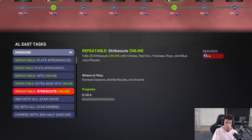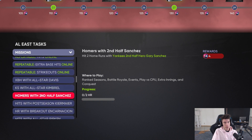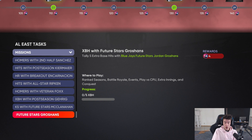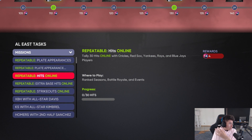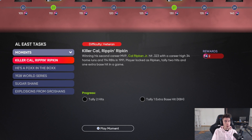Way better than having innings as the mission. You have hits online with players from that team, extra base hits online, strikeouts online. As always we're going to have missions with the cards from those packs - stuff with Chris Davis strikeouts, Kimbrel homers, Sanchez hits, Kiermaier. We'll have missions with the cards that you can earn through the packs in the program, both the big rewards and the smaller rewards. I'm not going to show all the missions for every division since it's pretty similar, but I wanted to show you guys once.